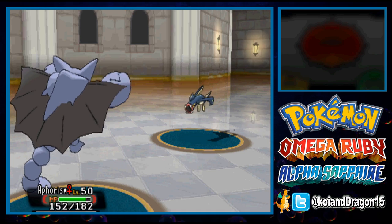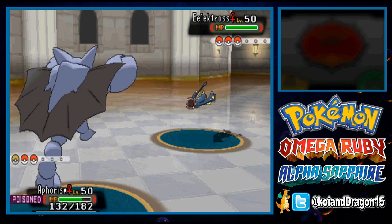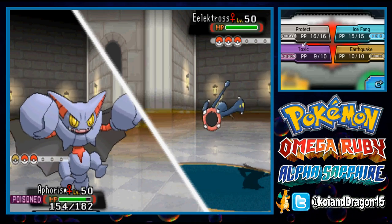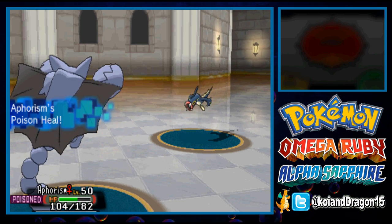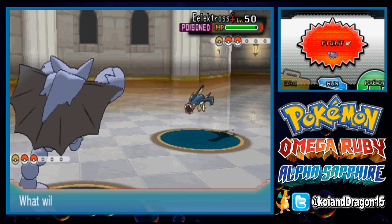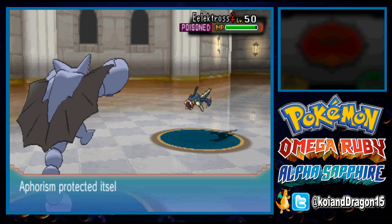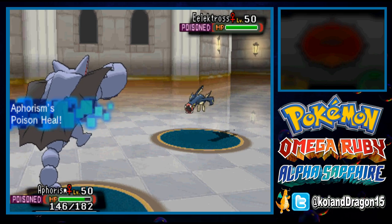Electross uses Flamethrower, which doesn't do much to Gliscor. I use Protect and Poison Heal kicks in, healing me up. I use Protect again and confirm it's a special attacker, so I'm not worried. Now I'll Ice Fang it — though notably, Electross has Levitate, so Earthquake would be wasted. I'll switch back to Mega Kangaskhan while it uses a non-STAB Flamethrower, which barely dents an Electross.